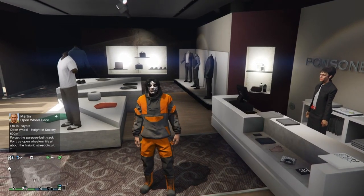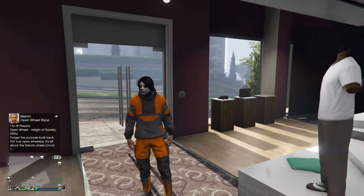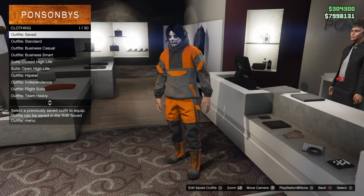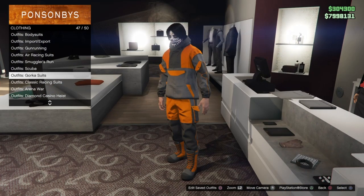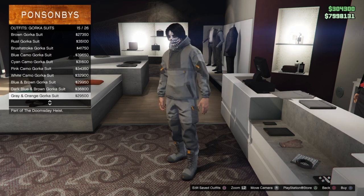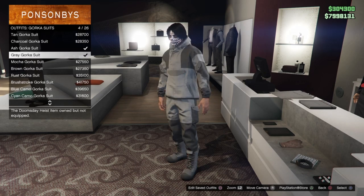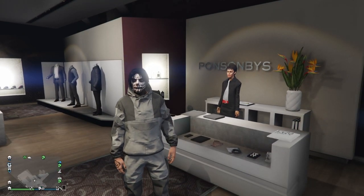Let's get straight to this GTA 5 clothing glitch on how to put any shoes on the Gorker pants. First, make your way to any clothing store on the map and go to the outfit section. Once there, scroll down to Gorker suits — right here at 47 out of 50 — and pick the color you want. We'll go ahead and pick gray.